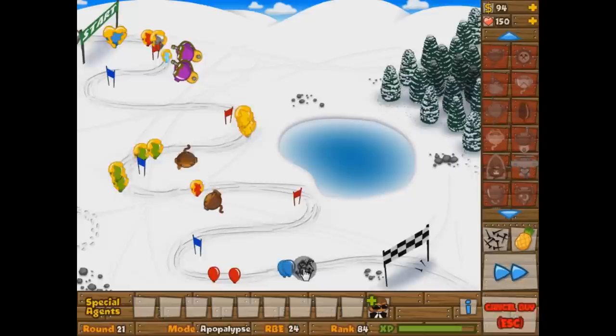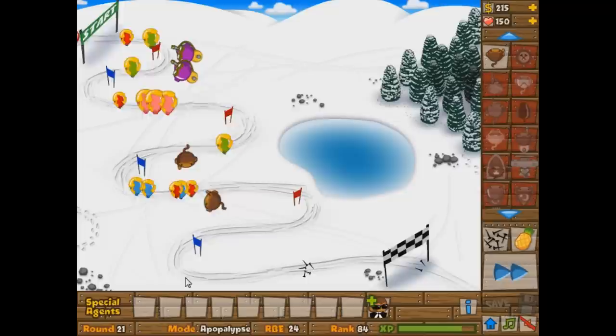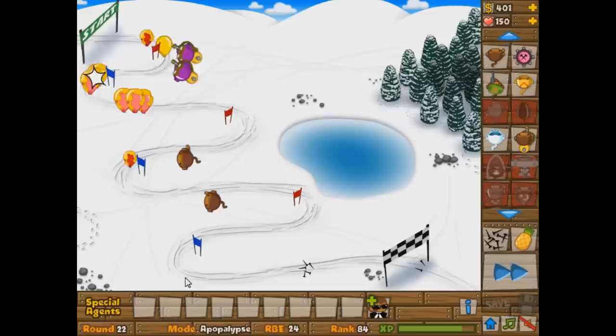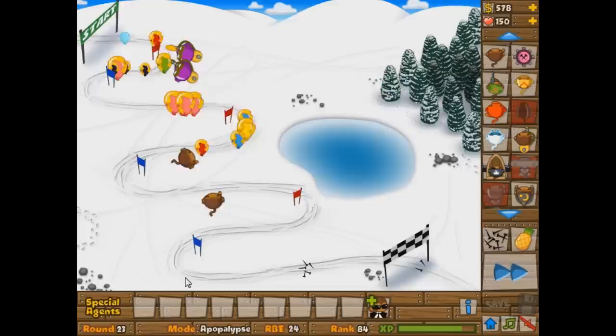Oh my goodness — almost lost those lives there. I thought we were going to have the stickier glue earlier. See what happens if you don't get the stickier glue? More road spikes required. We're in round 21 now. You're noticing the glue is hitting every single bloon. We need to start getting our farms going — the earlier you get the farms the better. If you could possibly get the farms before the Glue Gunners, you're going to be set.